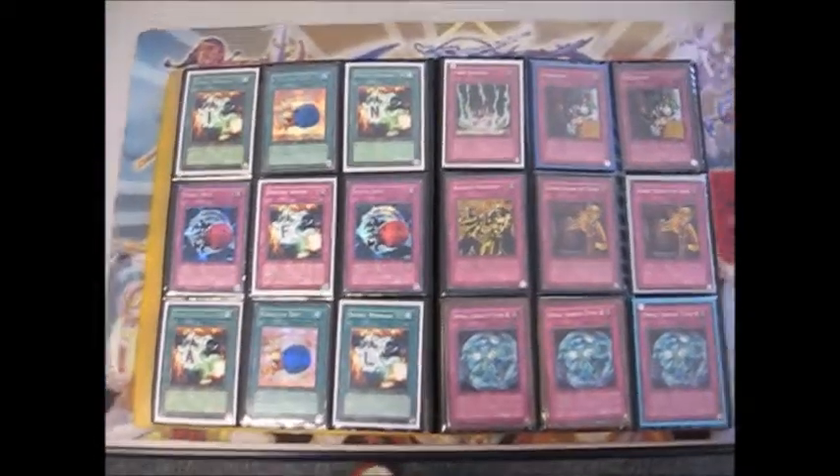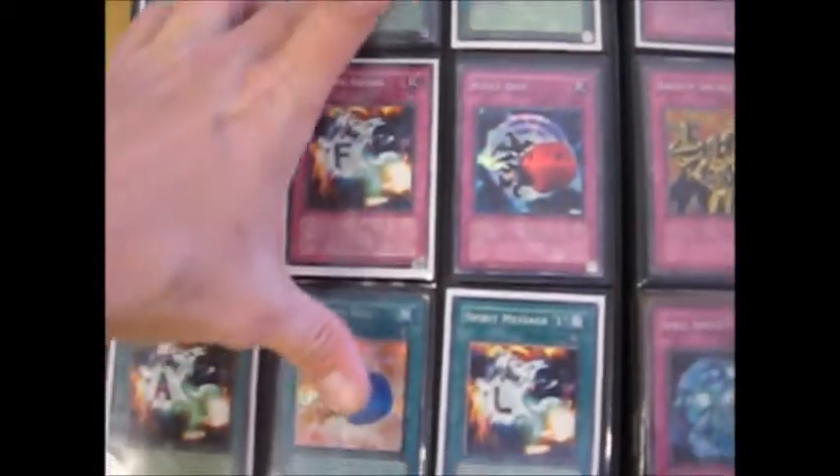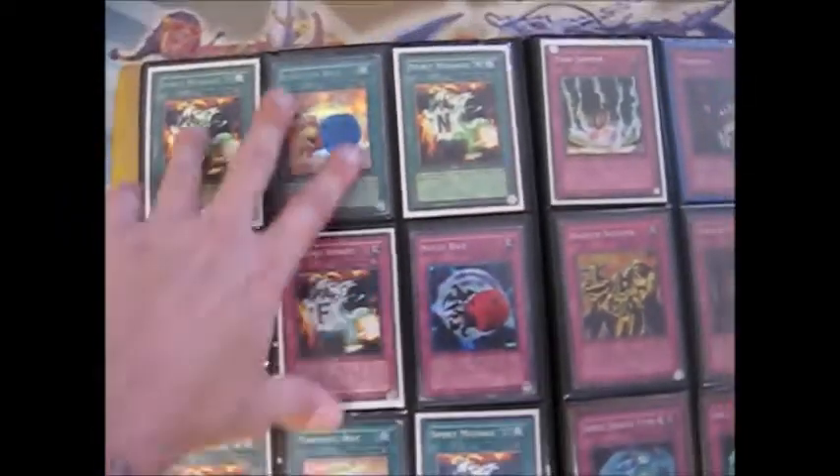Hey, what's up guys, it's 4th School 777 here coming to you with another trade monitor. I want to get into this — secret graceful dices, school dices, and a common set of Destiny Board. I'm looking for the ultra Destiny Board, so if y'all have those, hit me up.